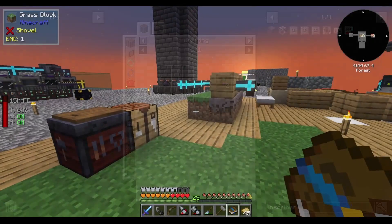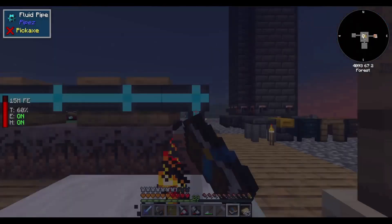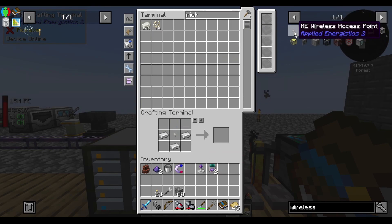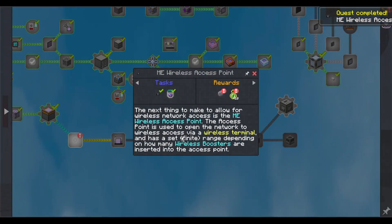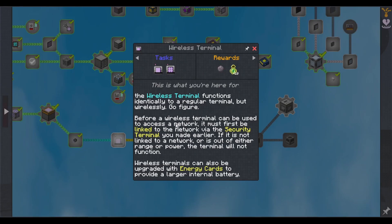Wireless stuff. First, gotta burn my bed again — I think it's only because I have it on hover mode. Wireless boosters. I need a wireless receiver to make this access point. The access point opens the network to wireless access via a wireless terminal and has a finite range depending on how many wireless boosters are inserted into it. I need wireless terminals — same as a regular terminal but wirelessly. It must first be linked to the network via the security terminal made earlier. If not linked, or out of range or power, the terminal will not function. Wireless terminals can also be upgraded with energy cards for a larger internal battery.